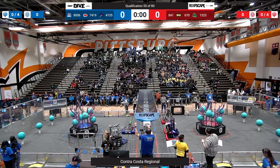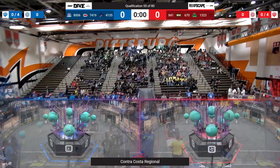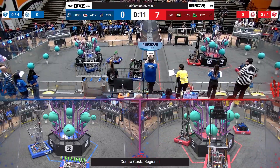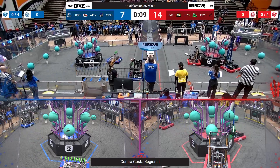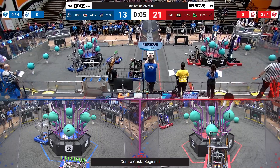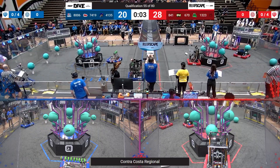Drivers behind the lines, please, in three, two, one, go. And we are off to the races in auto with Matt Town quickly scoring, followed by 670 scoring as well. It seems like they are trying to get Coral from the Lollipops.